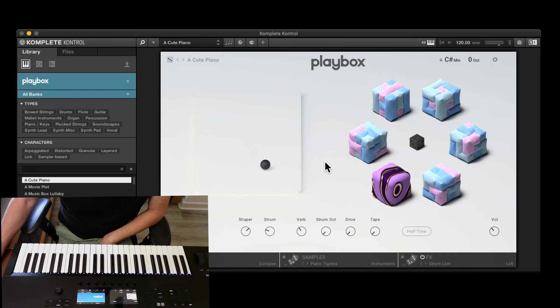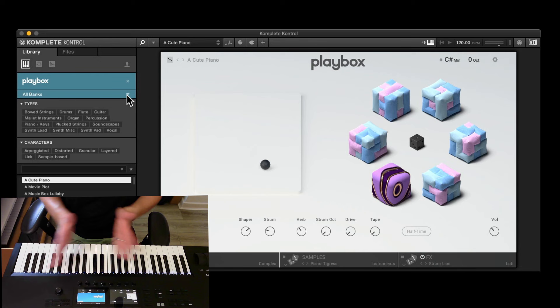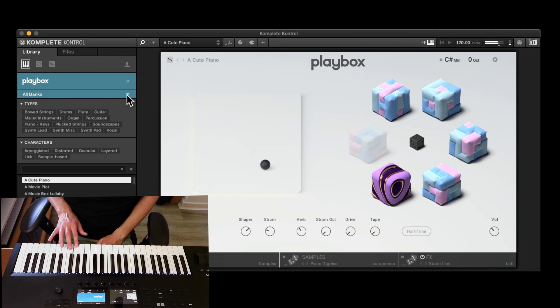So this is Complete Control and I've got PlayBox loaded. This is the main page, and this is the first preset called Acute Piano. There are four banks: instruments, supernatural, synths, and voices. We're in all banks at the moment. On my S4 NM I2 you can see red lights — those red lights are the eight keys that you can use: C, D, E, F, G, A, B, C — so it goes one full octave from C3 to C4.